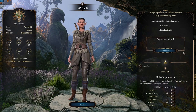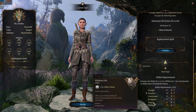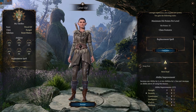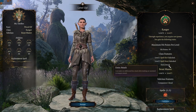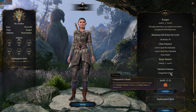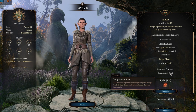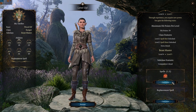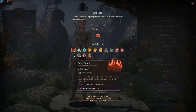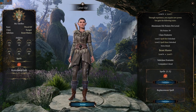At level 4, the Beast Master gets two ability points to spend. Like the Hunter, it's best to increase dexterity and wisdom — there's no improvement to your animal companions' stats at this level. At level 5, the Beast Master gains an extra attack and a new subclass feature called Companion's Bond, which will significantly strengthen your animal companions. Level 2 spells are also unlocked, and similar to the Hunter, you can cast four level 1 and two level 2 spells.